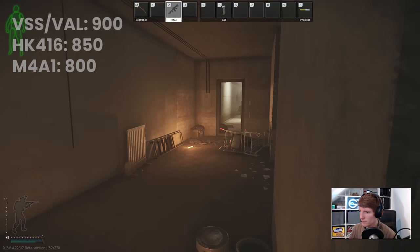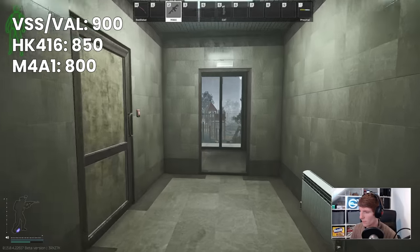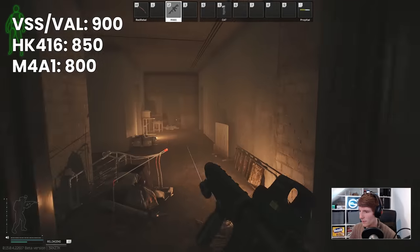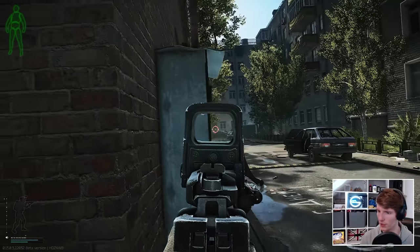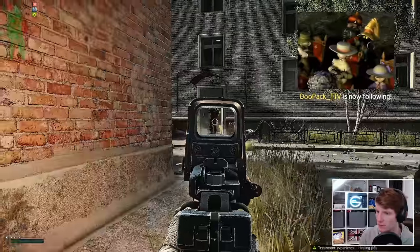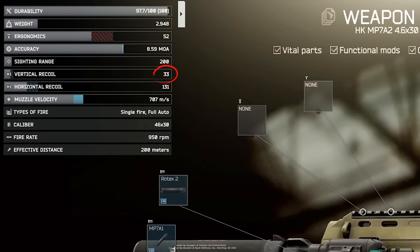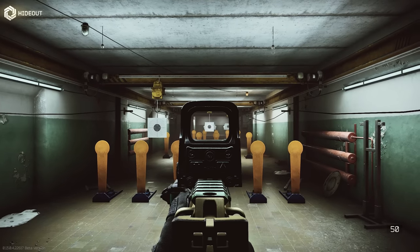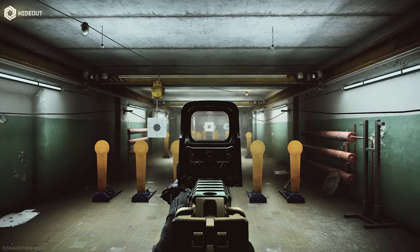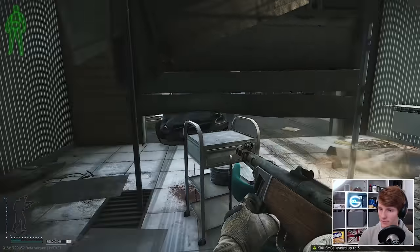For assault rifles, the VSS and VAL with 900 RPM, the HK416 with 850, and the M4 with 800 should all feel materially better on full auto at every modding price point. SMGs too should also benefit from this, especially those with somewhat decent kick like the MP7 with 950 RPM. The A2 version with an SE5 foregrip and suppressor now comes to 33 vertical recoil and feels quite a bit easier to control — like the MP7 needed a buff, right? There are many guns in this category that should feel pretty good, like the MP9N, both of the Vectors, and even the lowly leg slayer, the PPSH, with its 1000 RPM.